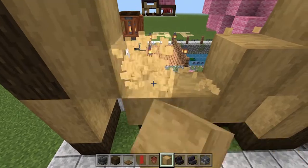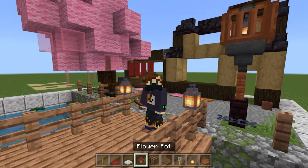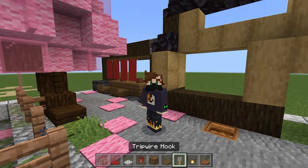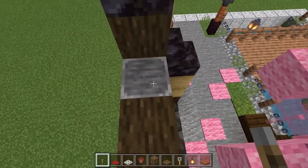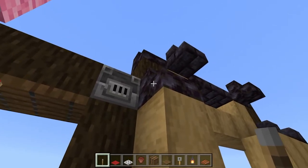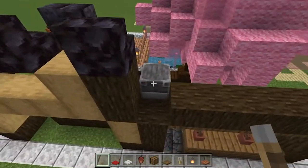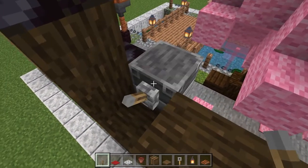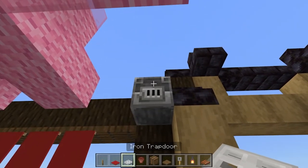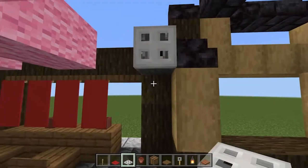Grab a lever, red carpet, iron trapdoor, another flower pot, barrels, more spruce trapdoors, a tripwire hook, lanterns, and acacia trapdoors. Go to the back of the ramen bar and move the blast furnace forward one block so it's in line with the stair. Add a lever on the back of the blast furnace, then an iron trapdoor on the front, and flip the lever down — this creates an air conditioning unit. Take blackstone stairs from the iron trapdoor and polished blackstone brick stairs from the lever.